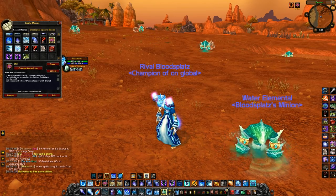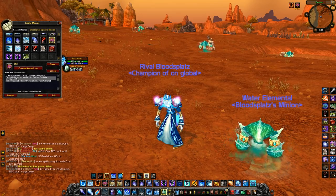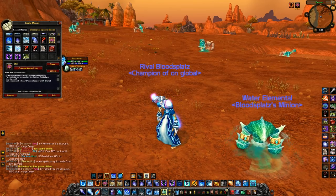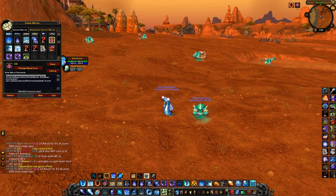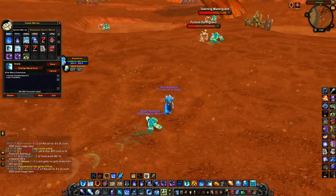Then I have an Arcane Intellect macro. Ignore the slash script part — just copy the top portion. The useful part makes it so Arcane Intellect always casts on yourself first without asking for a target. You can see it has slash cast target equals your character name — you'd change that to your own character name — followed by Arcane Brilliance or Arcane Intellect depending on which spell you use.